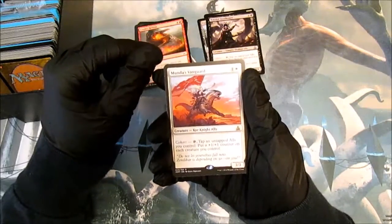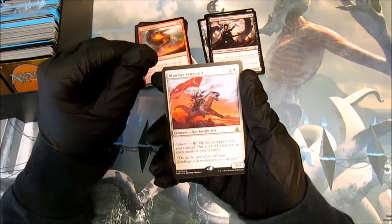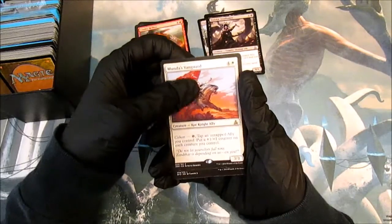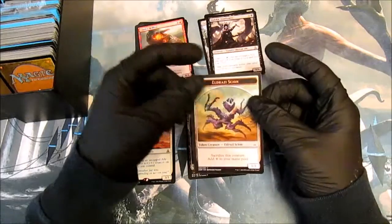4 Colorless, 1 Plains. Cohort — Tap, tap an untapped Ally you control: put a +1/+1 counter on each creature you control. It's a 3/3. One Plains and an Eldrazi Scion token.